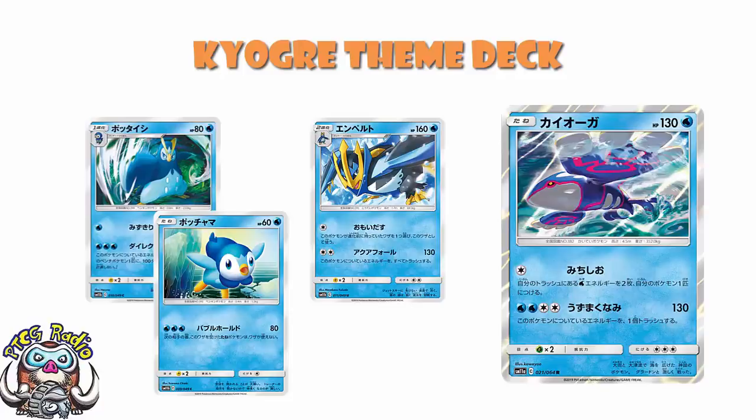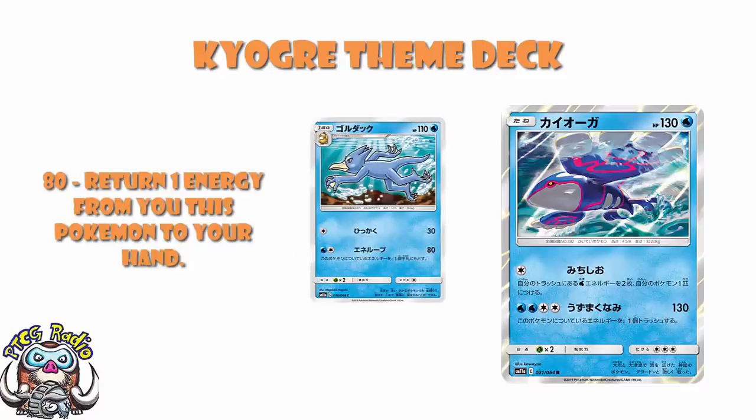This seems pretty gosh darn nice. We've also got a free-two Golduck line, all from Cosmic Eclipse. The Golduck is fine — one water, one colourless energy, 80 damage, and you return an energy from this Pokémon to your hand. That means that if Golduck gets KO'd, you've still got one energy in hand — you're losing one energy rather than two. That's not too bad.